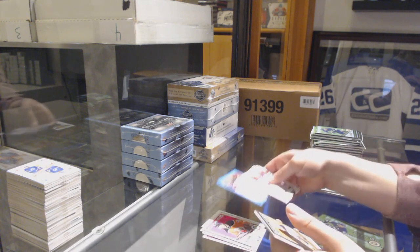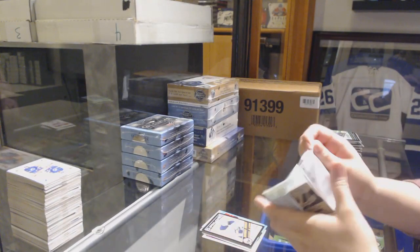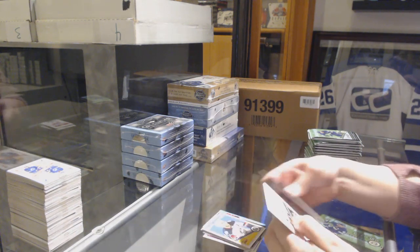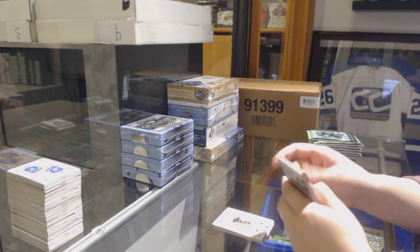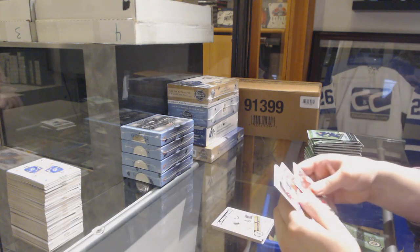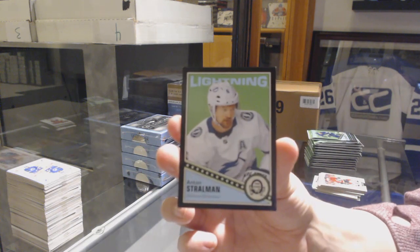Retro of Oscar Klefbom for the Edmonton Oilers, Blake Wheeler blue for the Winnipeg Jets, and Victor Olofsson black border rookie for the Buffalo Sabres — not numbered apparently. Retro for the Blue Jackets, Seth Jones, playing cards with Malkin for the Pittsburgh Penguins, and for the Chicago Blackhawks team checklist. Retro for Vegas — Jimmy Schultz. Jake Chelios Detroit Red Wings rookie, and an Anton Stralman number to 100 black border for the Lightning.